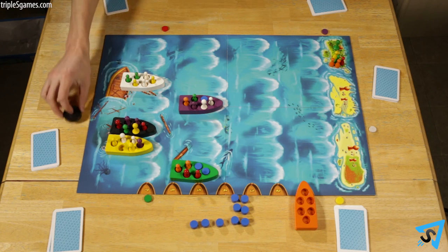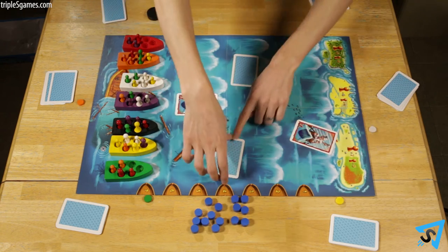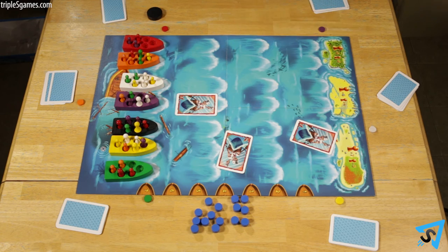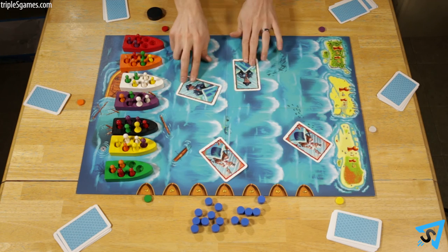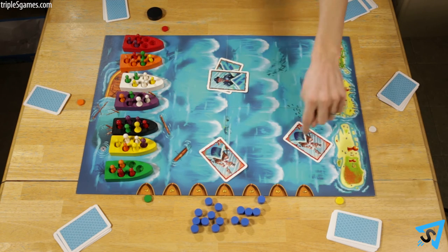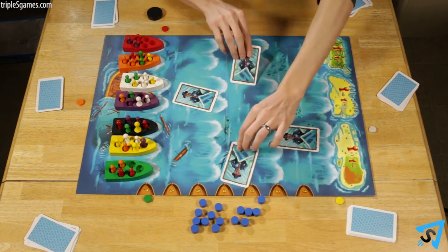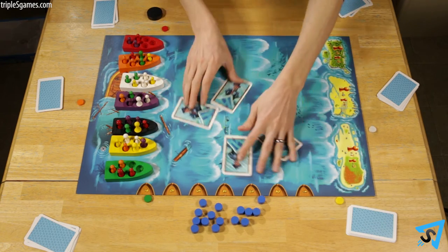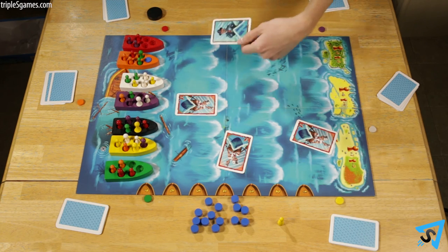Pass the start player token clockwise to the next player. Each player has three captain's hats. These cards can each be used once during the voting process to outvote all the other players, allowing you to determine the outcome. If multiple players play a captain's hat at the same time, then they cancel each other out and normal voting resumes. If all players play their captain's hats, then the start player decides the outcome. Each time a captain's hat is played, remove it from the game.